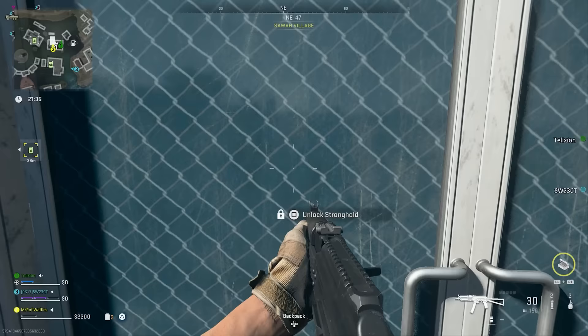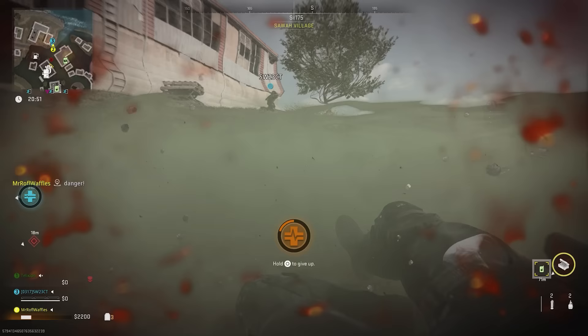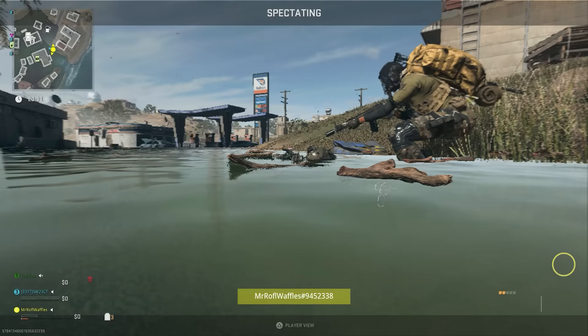Number eleven: staying on the topic of the half-submerged city, if you get downed in the water, be very careful not to crawl all the way into the water because you can still suffocate while downed. That'll mean your teammates might think they have more time to revive you, but then you'll suddenly perish halfway through your down timer — and they're probably not going to be happy about that. So keep that in mind.